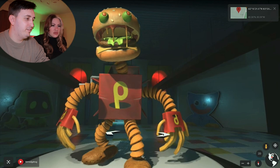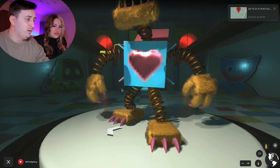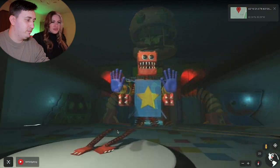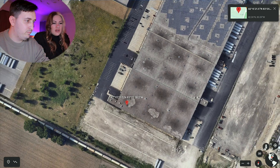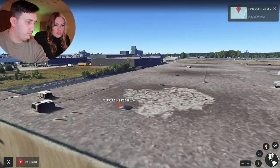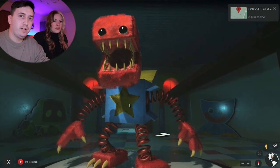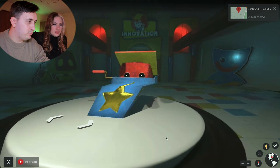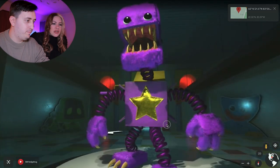Oh my god! It's a girl Boxy Boo with pink nails. Oh, good — interesting place. Okay, it's the original Boxy Boo, red. And green Boxy Boo — oh, it's my favorite color!